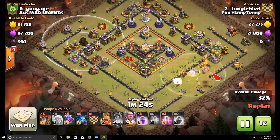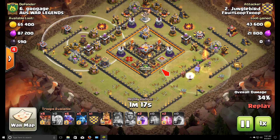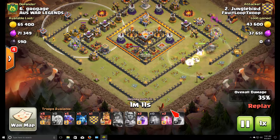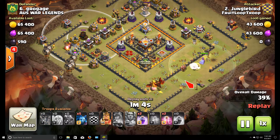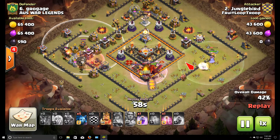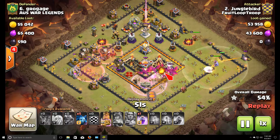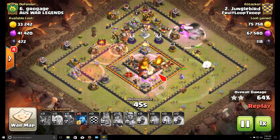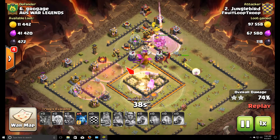The queen almost goes down because my healers switch to my warden, but the warden ability gives the healers enough time to come to their senses and switch back to the queen. The dragons come down and the balloons drop at the same time. I've got a couple of haste spells for the balloons and a couple of rage spells for the dragons. The nice thing about using dragons is I didn't have to worry too much about killing the enemy archer queen because dragons under rage spells are really powerful against her. Dragons push through the core with the help of the balloons.